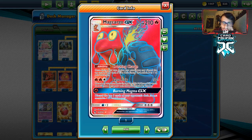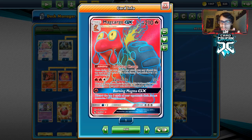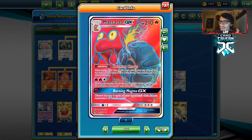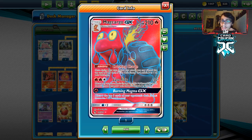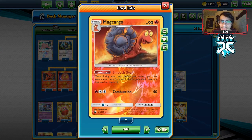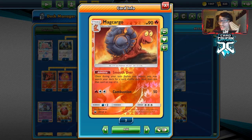We can even use Crushing Charge, discarding the top card of our deck — if it's basic energy, we can attach it to Makargo. We do play 12 fires so the odds aren't too bad, though not great. I wouldn't use Crushing Charge all the time, but we can combo Crushing Charge with Makargo's Smooth Over ability. If we happen to get one of these in play, we can use Smooth Over to guarantee the fire for Crushing Charge, which guarantees us even more energy on our Makargo.